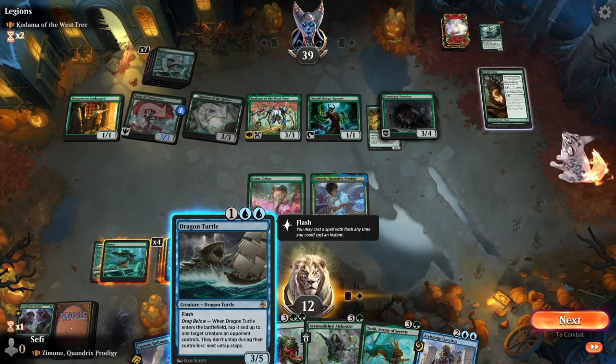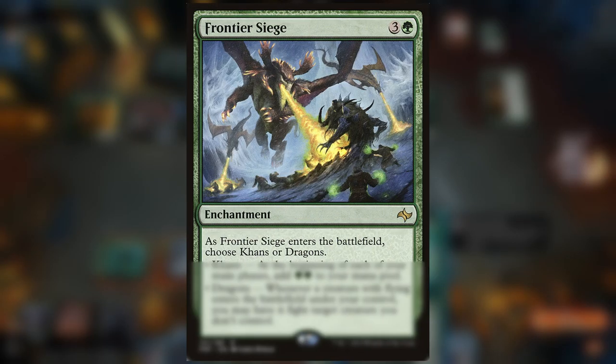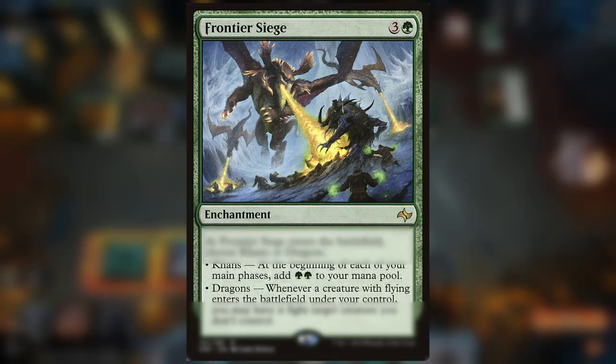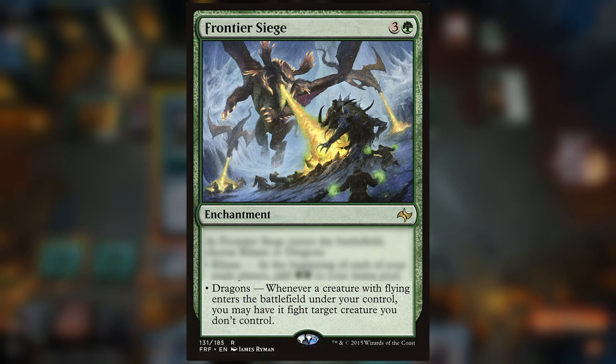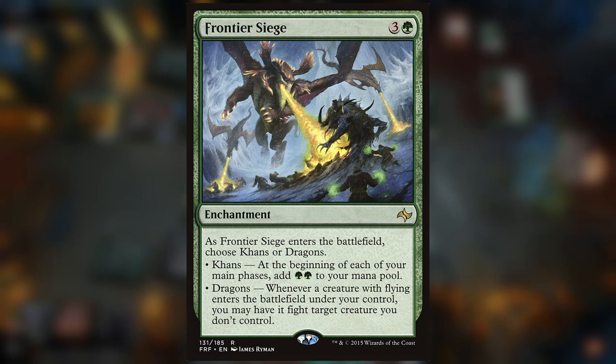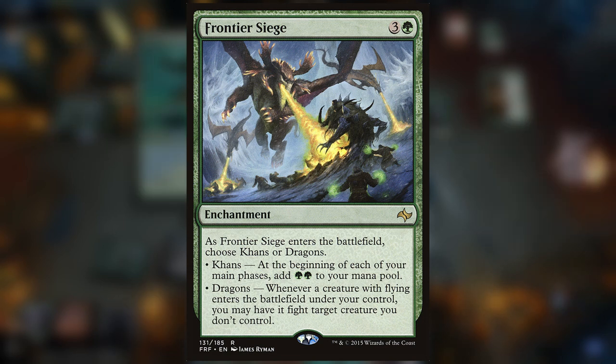You could also establish a narrative theme for each of the modes. Take Frontier Siege: as it enters the battlefield, choose Khans or Dragons. Khans — at the beginning of each of your main phases, add two green mana. Dragons — whenever a creature with flying enters the battlefield under your control, you may have it fight target creature you don't control. These effects are very different mechanically and have little overlap. But by naming one choice 'Khans' — the defenders utilizing natural space that produces green mana — and the other 'Dragons' — the attackers keen on punching faces — they establish a narrative link, placing the modes within the lore conflict of the set. That is tenet 3: make it easy for a player to grok why the two effects appear on a single card.